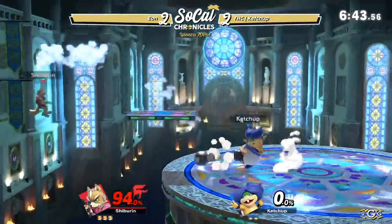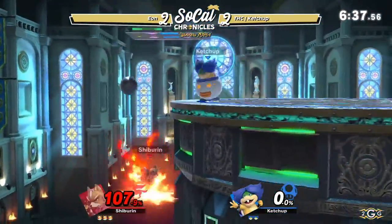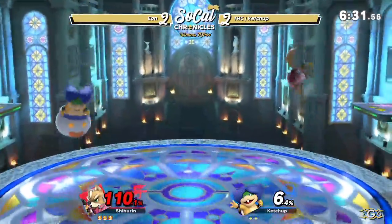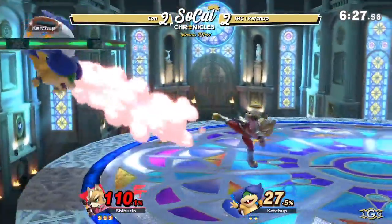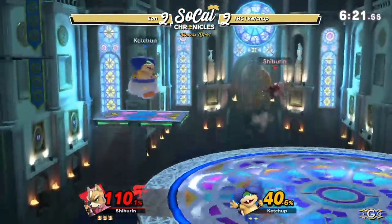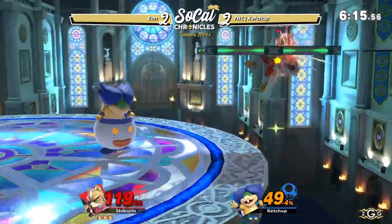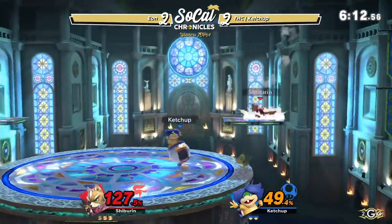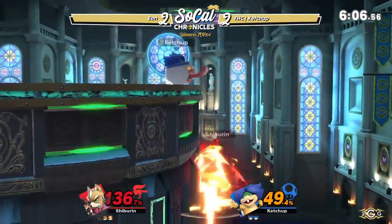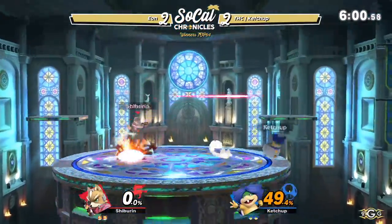Draws out the Mecha Koopa but gets reflected back. Bit of a risky down air coming up from Eon — Ketchup was easily able to space himself away, and going to give Eon the opportunity to just come back to the stage. A little scary with that down tilt coming up. Going to go with another cart dash there, another dash attack to challenge it, actually wins the situation there. Eon holding back with the lasers to boot. Eon picking and choosing an opportunity to land — it's going to get hit by that move, and he gets back to the corner. Down tilt spam from Eon. We got the licking licking finally connecting and killing Eon right there.